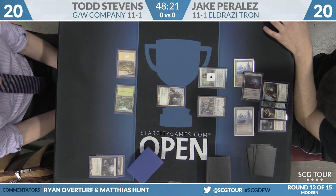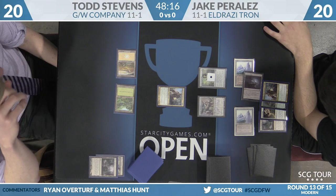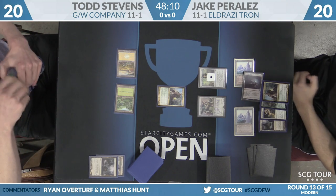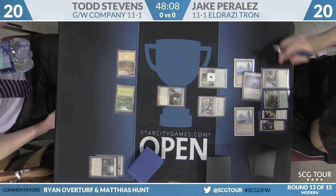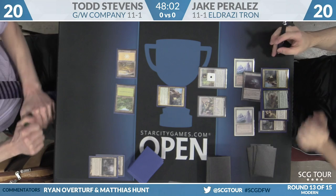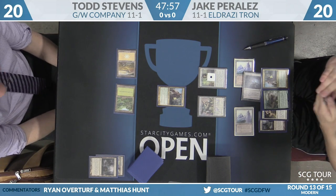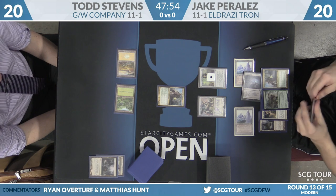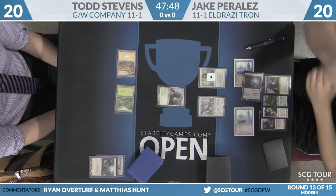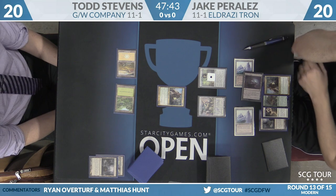Hitting the second Knight is pretty significant. Todd's Knight of the Reliquary is going to outsize Thought Knot Seer almost immediately. And with that Chalice on the table, Perales actually can't set up a Basilisk Collar. He can get one of his Karns, use something like Ugin the Spirit Dragon, and clean up the Knight of the Reliquary that way. But the interesting thing is that requires him to get to big mana, and with Knight of the Reliquary and Ghost Quarters in Todd's deck, that's going to be hard for him to do.